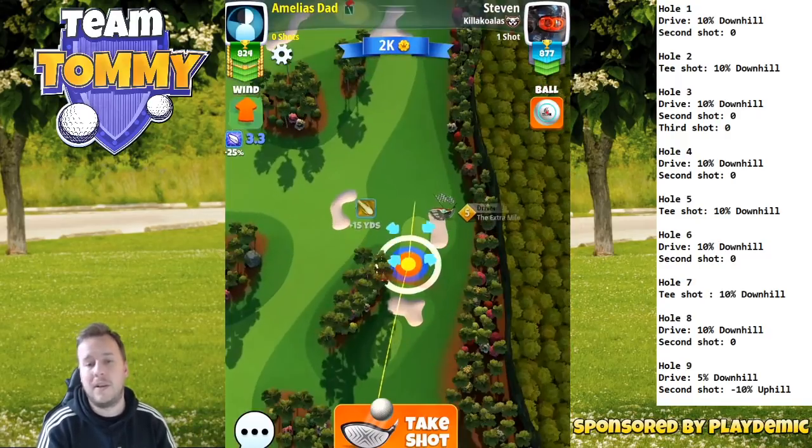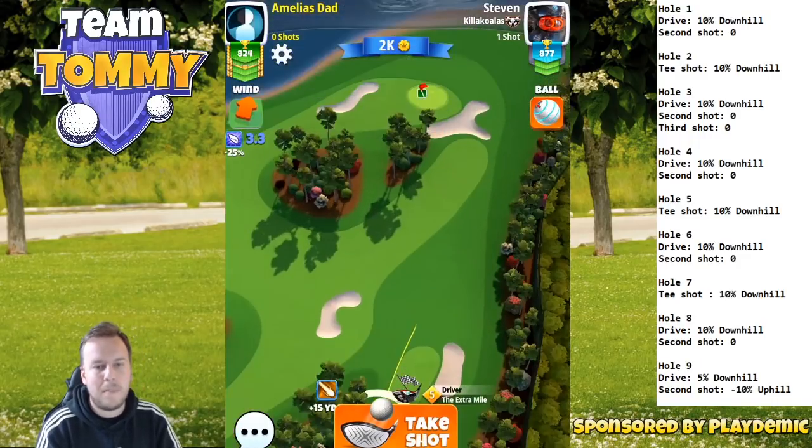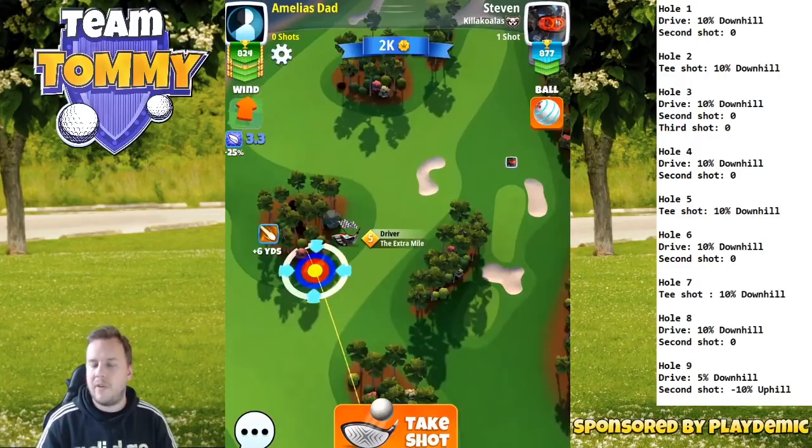10% extra for hole number 5. So hole number 6, par 5 — a tough par 5. We're going to come to a couple of tough holes now.